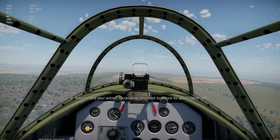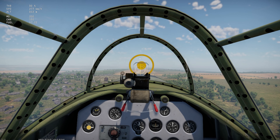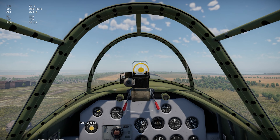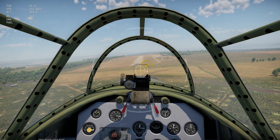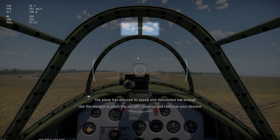In order to land your aircraft successfully, you need to reduce its speed significantly. Decrease the throttle. Deploy the landing gear. The plane has reduced its speed and descended low enough. Use the elevator to pitch the aircraft's nose up and continue your descent.